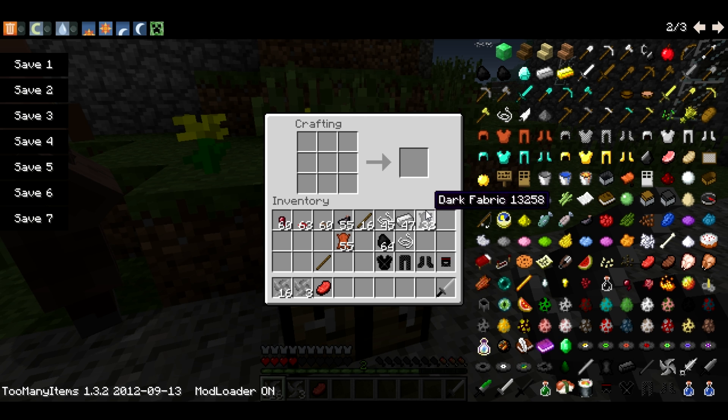Let's see if I'm forgetting anything. There's the dagger, which is just 1 iron bar, 1 iron ingot, and a stick — just a dagger.